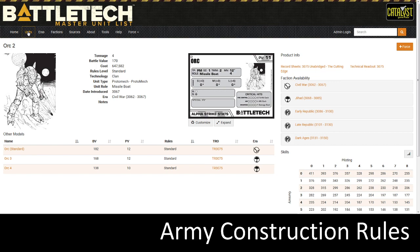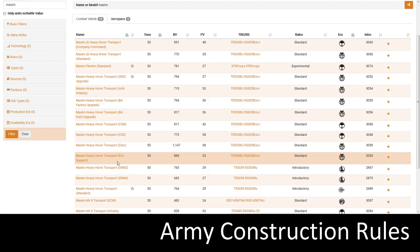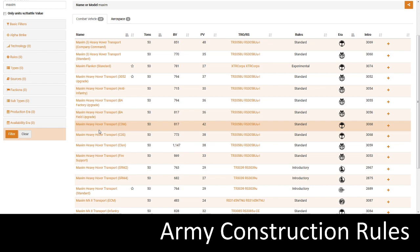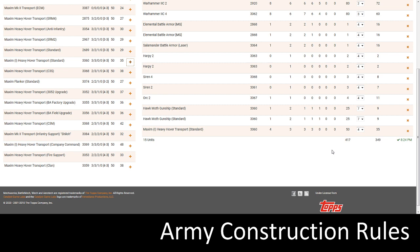I can see it's got a 3-3-0 attack, and the nice thing about using both tabs is I can look up the card. The Maxim has a 3-3-0 on a turret with TUR33, tag, infantry transport capacity of 12, moves 16 inches, 4 armor and 3 structure. Pretty good unit. At 35 points, it fits right under 350 — I'm at 349 points.